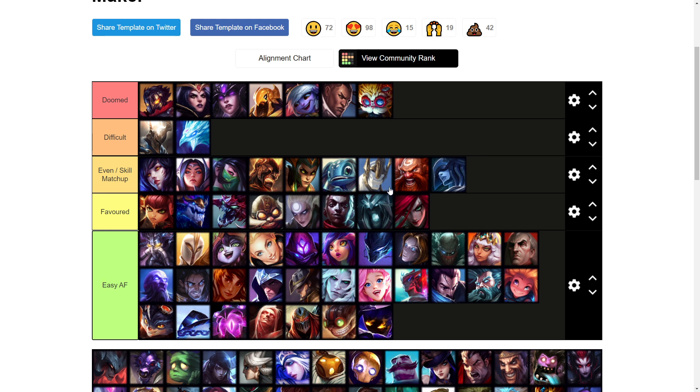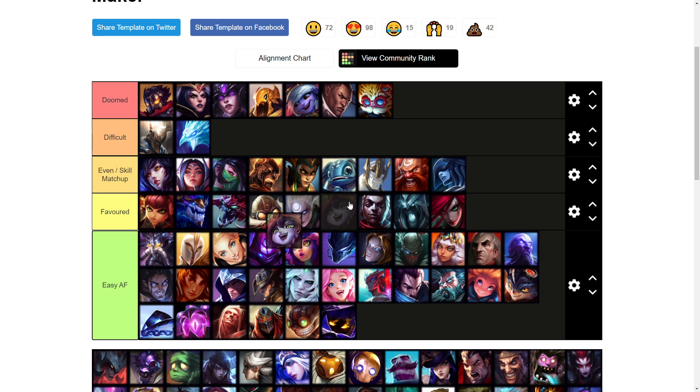Lissandra I'll probably put as even — she's just going to perma-shove the waves, you're not really going to be able to fight her, so it's going to be an AFK farm lane. It's going to be annoying to try to roam because she has pretty good wave clear. Lulu is honestly also an even matchup — she actually has pretty good wave clear and poke early on. She's a pretty strong laner against most melee champions, so you don't really want to be fighting her too much.